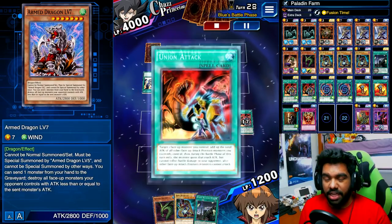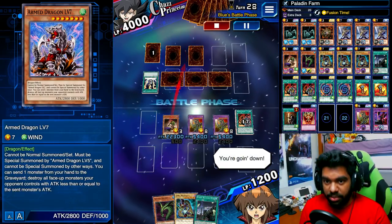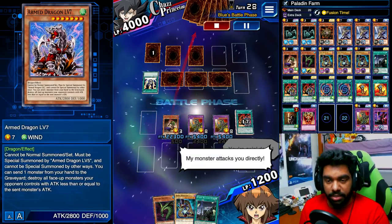Then we go into our battle phase and attack directly for game. That is going to give us a ton of assessment points and of course a ton of drops, which means the most optimal farm.